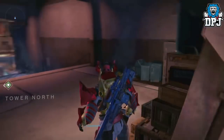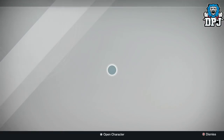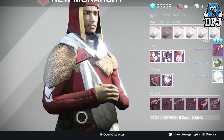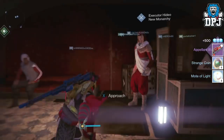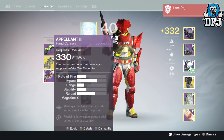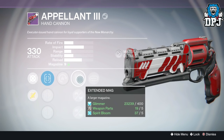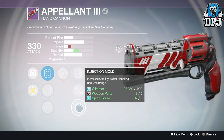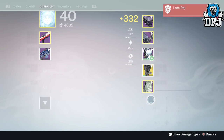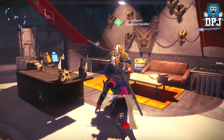Next up is my Titan New Monarchy rank 18. Having used a Longbow for a while now, I want a better sniper - just a roll with Snapshot and a decent scope. I got a hand cannon - the Apparent 3. Never actually used this before - let's see the roll. We've got Mulligan, Hot Swap, Extended Mag, Casket Mag, and Injection Mold for more stability. Could have been way better.